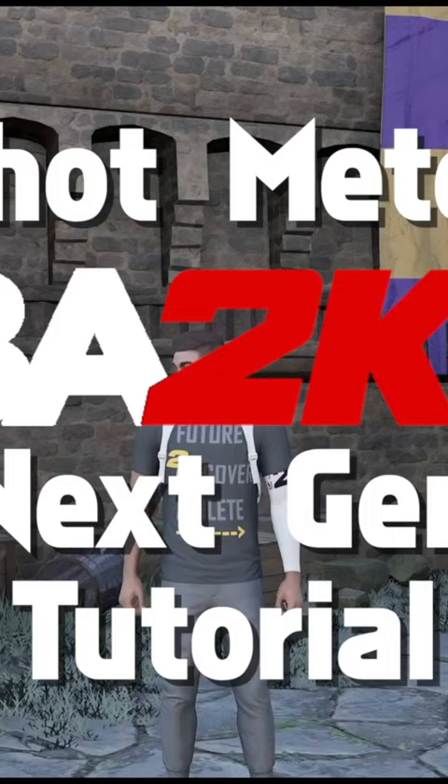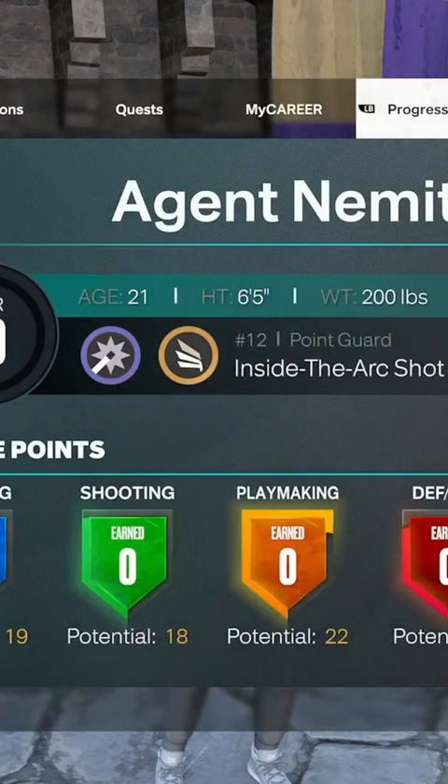Hey everybody, how's it going? It's Agent Nemitz. I just want to go ahead and show you how to change your green release animations, how to change your shot meter, all that, because I see people are asking that question quite a bit.